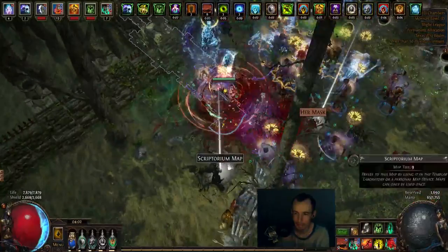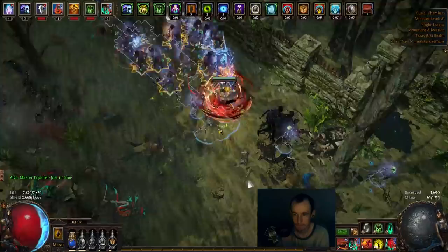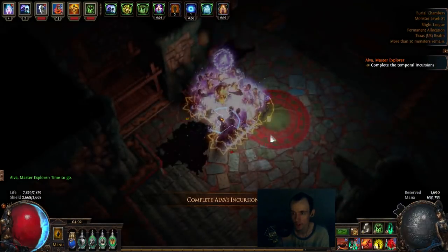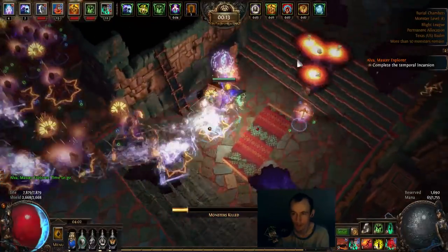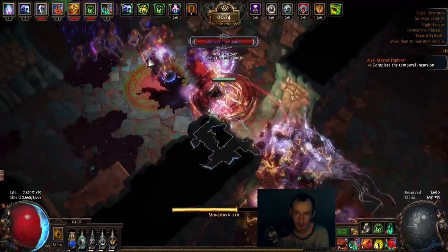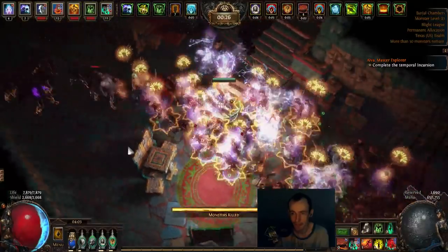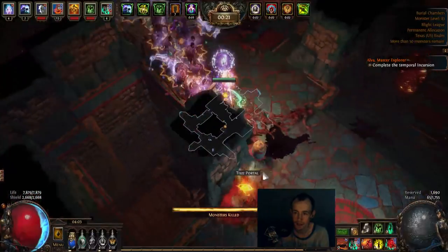We've got a Defiled Cathedral map. We have a free Alva — you see how this happened? Because we didn't run a master, we got a free Alva in the map. This is how I've been currently running it, because you can't bank master missions when you're not completing the map. Because I have the shaper stronghold I don't want to complete the map, so I never bank master missions. I actually have a disadvantage running a master in the map — I should never run a master so that I can have the chance of getting a free one.